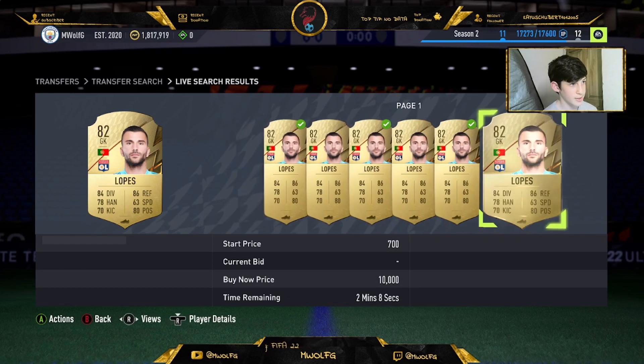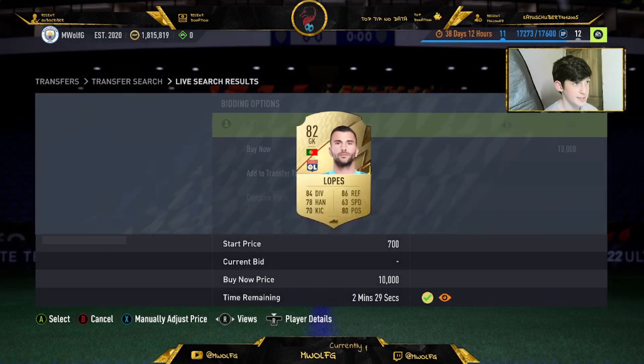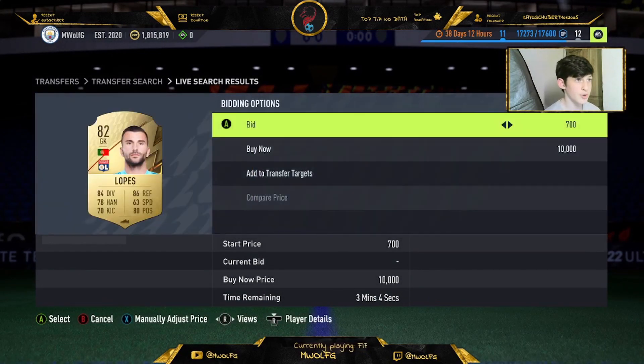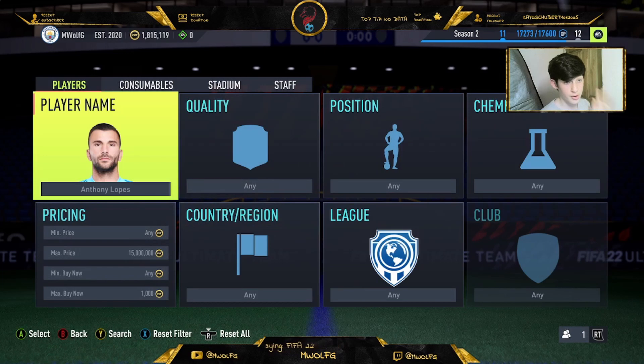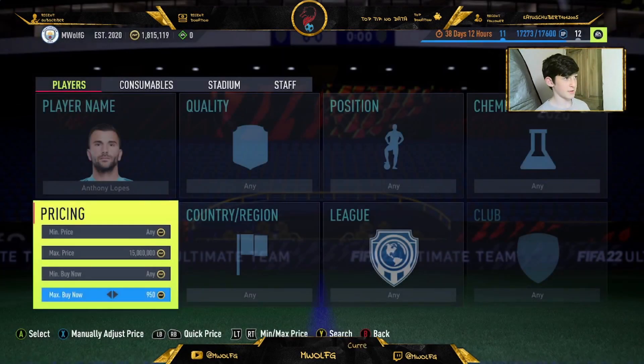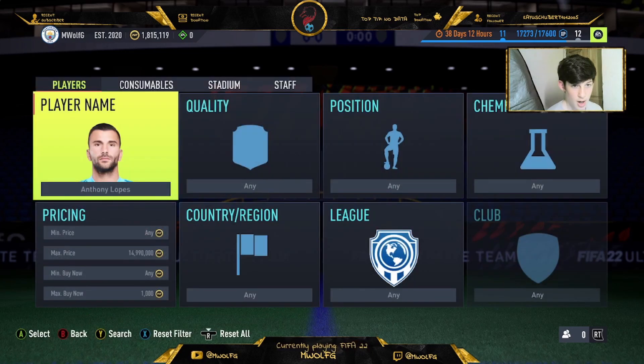We've only got three in two minutes, which is not the best supply — three in a row there, two minutes and two minutes. It's not very high up the list because of that, but you do make a good amount of profit, around 220 coins. If you get five of them you make a thousand coins. They sell instantly at 950 coins, as you can see there's barely any on the market.